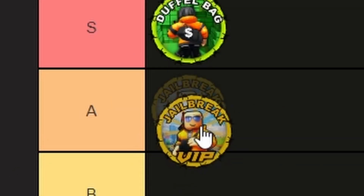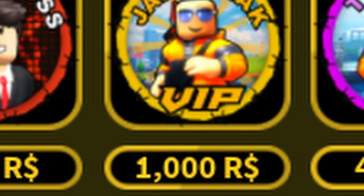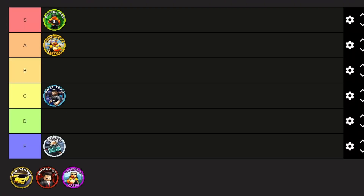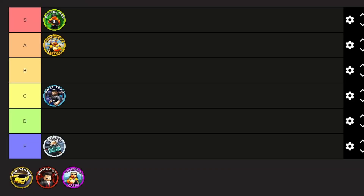Moving on, we have Jailbreak VIP — this gets A tier. It's a very useful game pass, although it is expensive at 1,000 Robux. It gives a lot of perks: just above a third of your rocket fuel every day when you log on, a safe every day, 20% more cash for just about everything, the VIP chat tag, and the chrome skin.